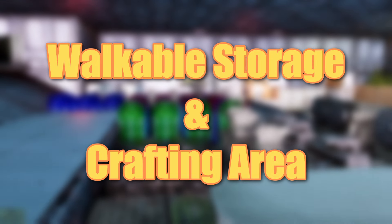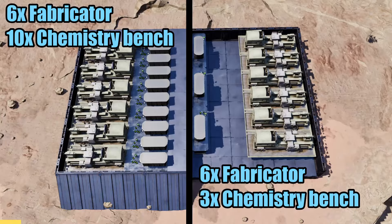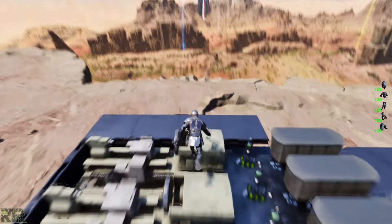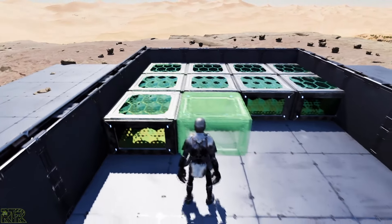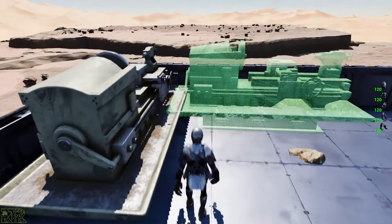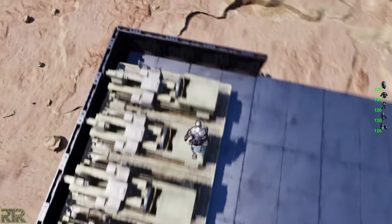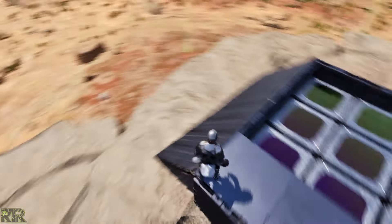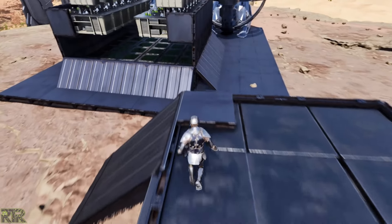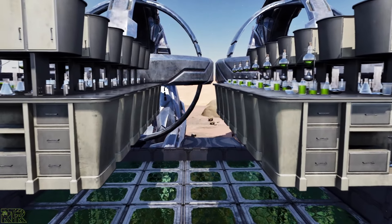The single best way to use space in your base as efficiently as possible is to have walkable storage and crafting areas. This approach doubles the crafting benches you can place and makes accessing your important items even easier. The easiest method is to place quarter walls in each quarter and fill them with your crafting benches. Add some ramps to the quarters and you're good to go. You can also use quarters to create walkable storage areas on top of dedicated storages, or use normal walls for walkable walls. You can even combine these two techniques to build an efficient ammo crafting station.